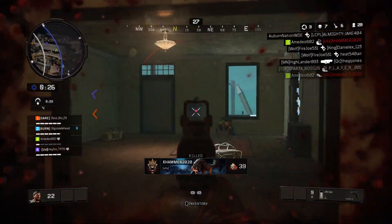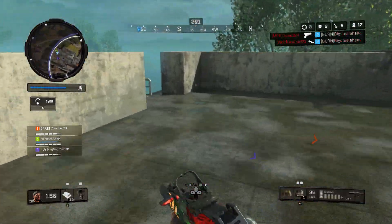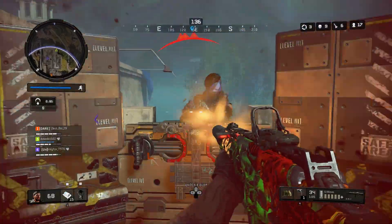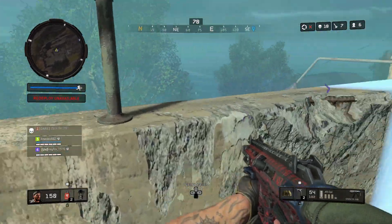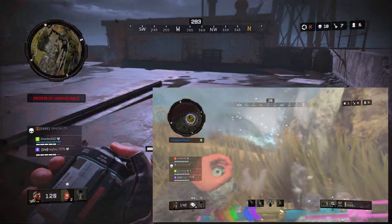Another great time to Reload Cancel is when you pick up a weapon from the ground. When you first pick up a weapon from the ground, your character will play a special animation. You can usually Reload Cancel your way out of this animation. Of special note, you can Reload Cancel your way out of an animation when you first pick up a gun in Blackout.